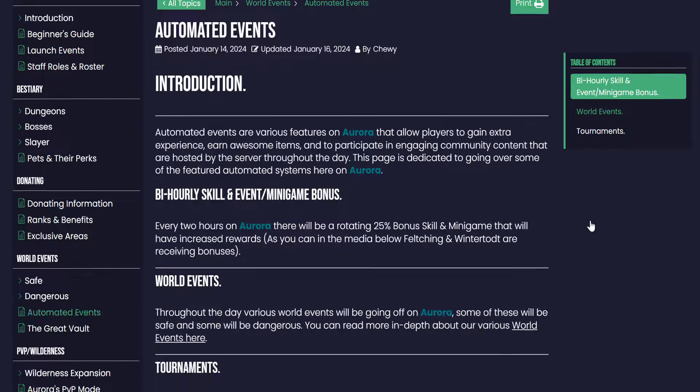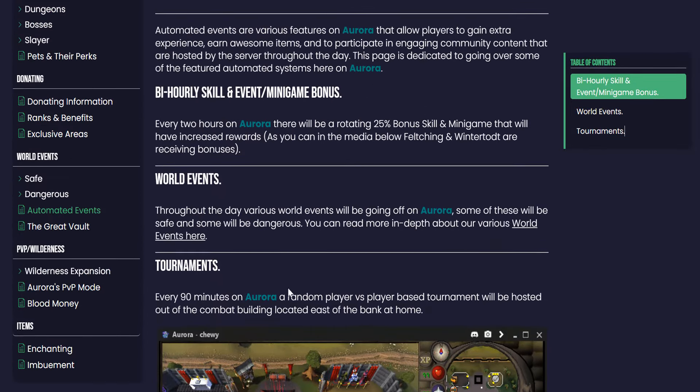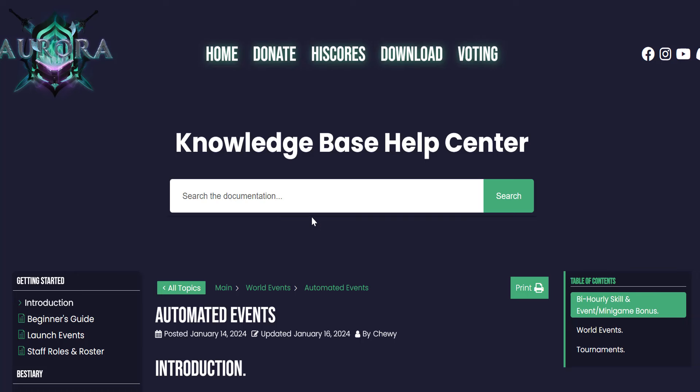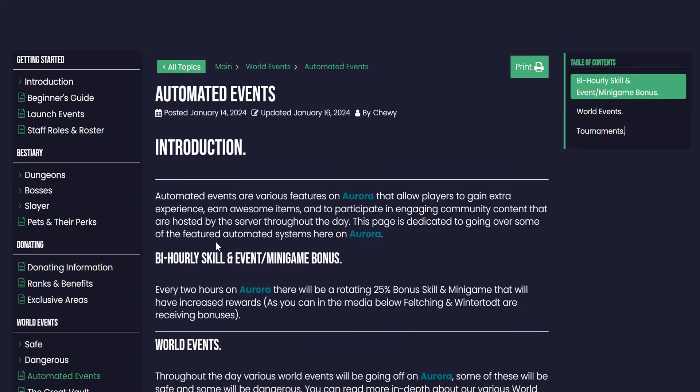Let's check out the table of contents - this is how it works. Alright guys, let's jump into the game now. Quick overview of the beautiful wiki Aurora RSPS has. Let's dive into the game. This is the homepage - you can check out home, donate, high scores, download, voting, wherever you guys want to look. But let's dive into the game and see what they've got to offer.